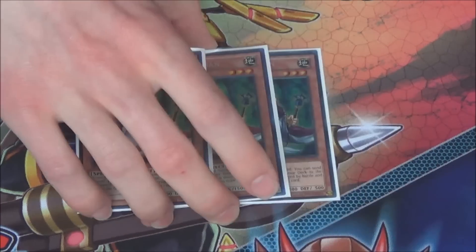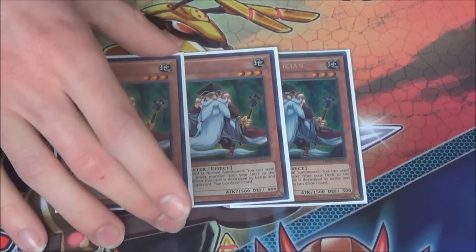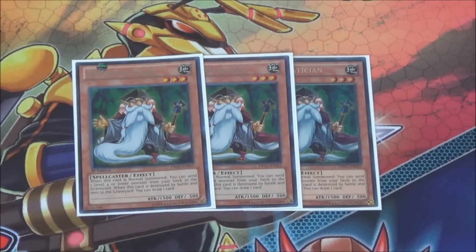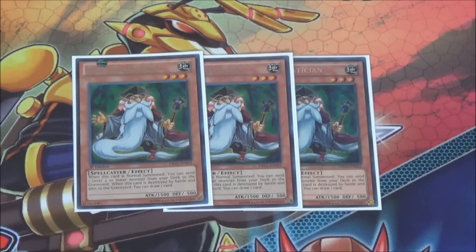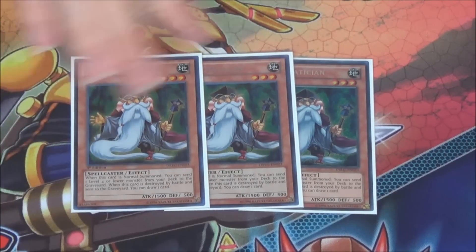Then some new support: triple Mathematician. Really good card. I've tested Crane Bandit as well but I don't like the random milling. I played Card Trooper in the past, and at last year's Nationals I played Summoner Monk — two Summoner Monk and one Armageddon Knight. If you opened with that you could go into Laval Chain; Armageddon Knight would ditch Hornet and you could stack Dragonfly. But Mathematician is just amazing: Normal Summon him, send Hornet to your grave, send Ladybug to your grave, and of course if he gets destroyed you get to draw a card. From Dragons of Legend — really like this card for this deck, so I play him at three.